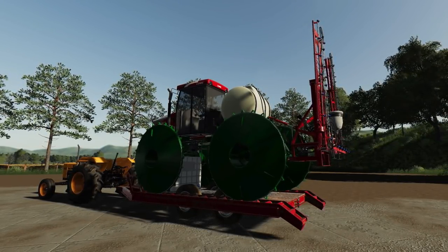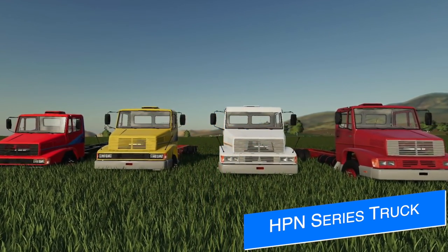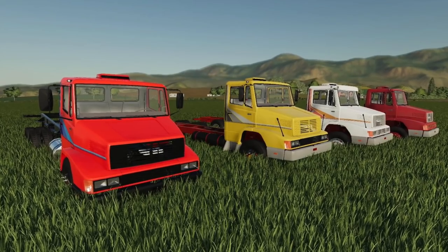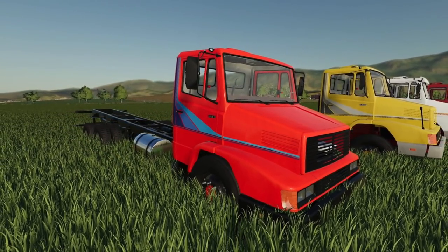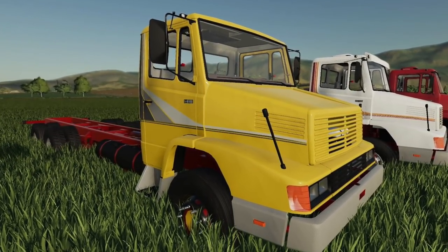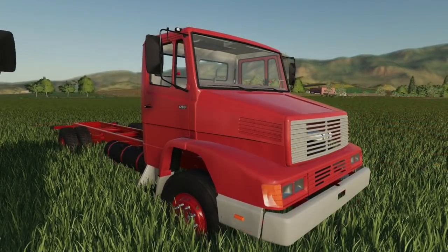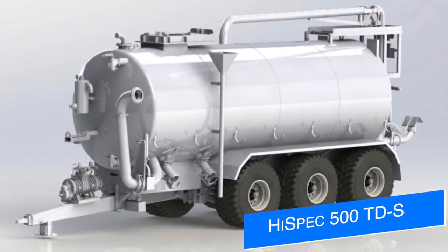Cola Modding has announced a new truck mod they're working on: the HP N Series trucks. These appear to be similar in size to their L1620 Brazil trucks and will come in many different options including liveries, colors, and wheels. This appears to be another Mercedes-Benz style, though I'm not entirely sure. No other information was shared, but this is the first we're hearing about it.